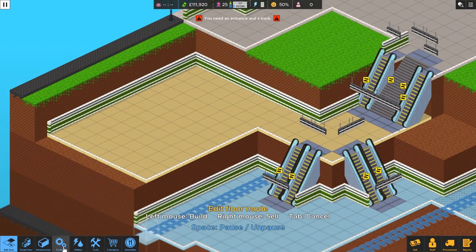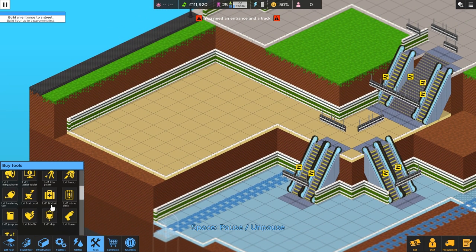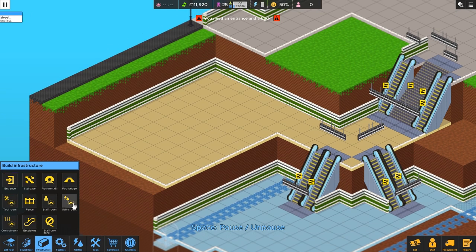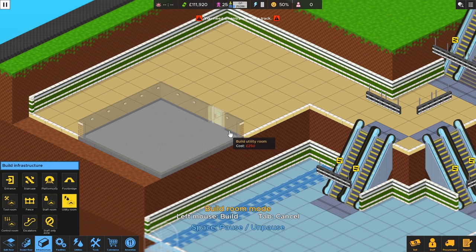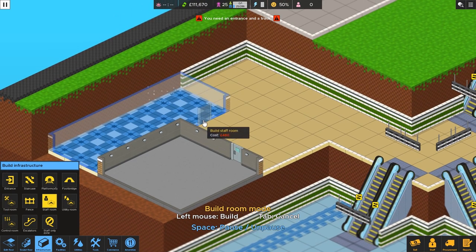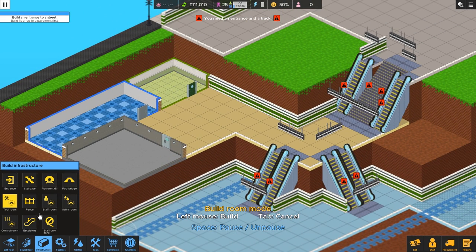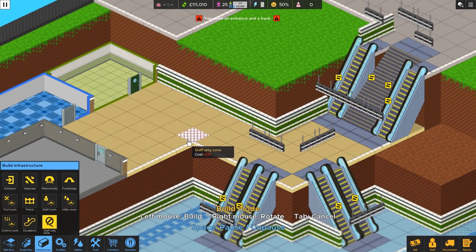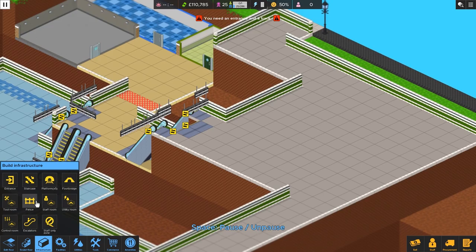Let's start building a few of the things we need. From our previous playthrough we realized a utility room is very important and doesn't need to be that large — so we'll build one close to the station, as small as possible; three by three is the minimum. Then let's build a staff break room over here, a tool room here, and a control room we'll build a little later. This will be a staff-only zone, so we'll try to cordon it off so no passengers walk through there.